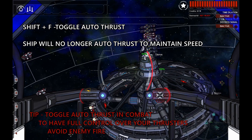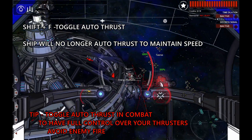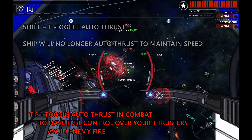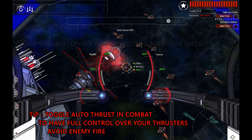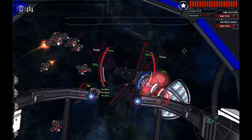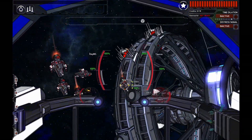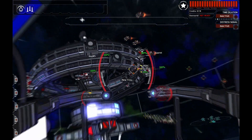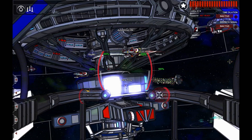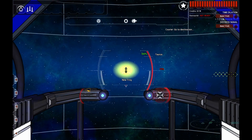Toggling auto thrust is very important, especially in combat. Let's say I am targeting this gunship right here. Right now I have it in my sights but I'm heading towards it. I can hit cruise speed and maneuver around it while not having a chance of bumping into it. So you can toggle auto thrust on and off in combat for advanced maneuvers.